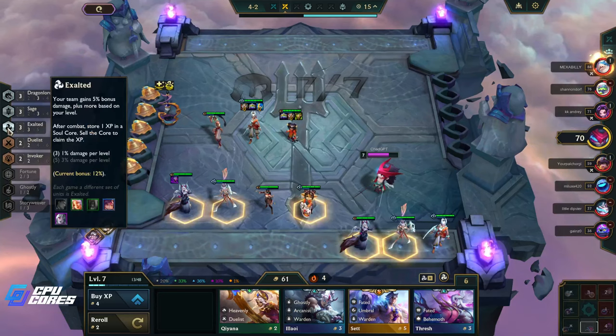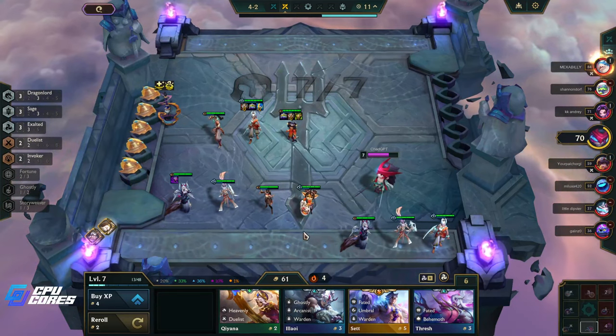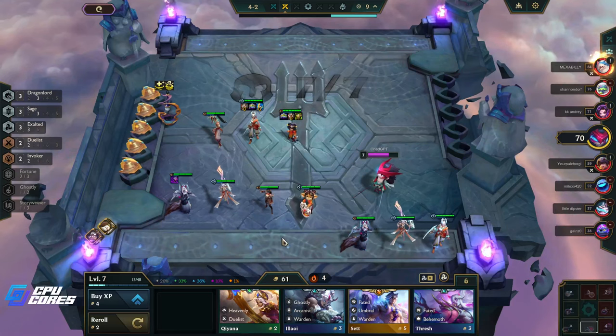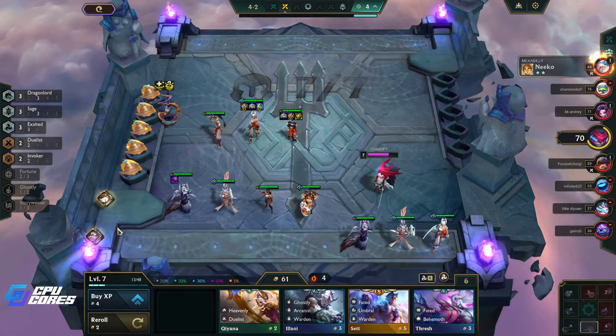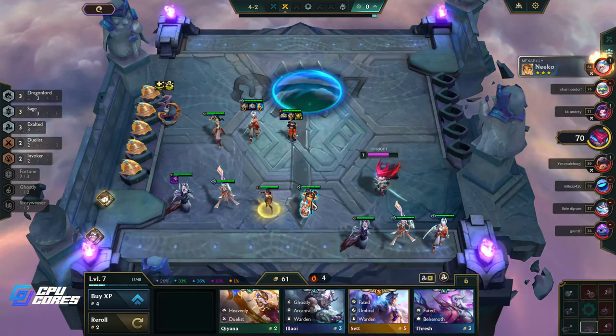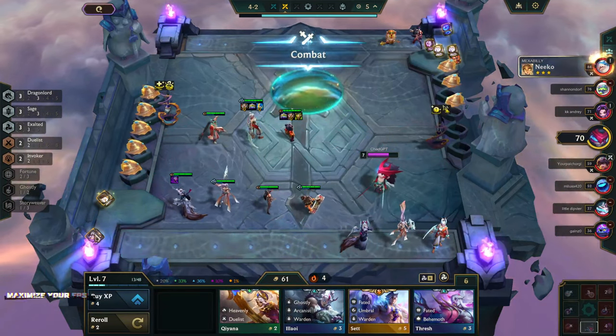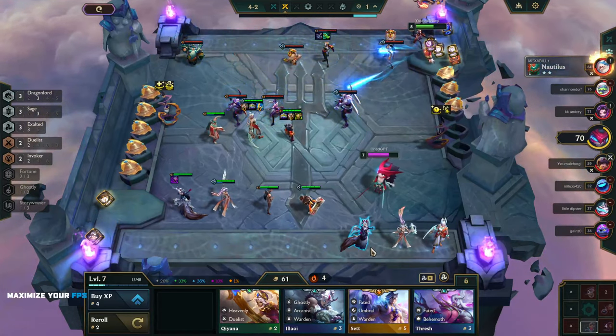We're not taking Tristana out because she's exalted — that makes sense. I was thinking, why do we have this? Now I know. I don't know who to prioritize now, I guess it's Lee Sin but I don't know what they've put on him yet. Let's just wait, let's just roll for what we've got.